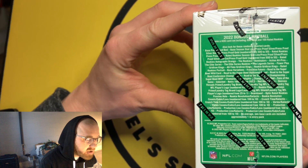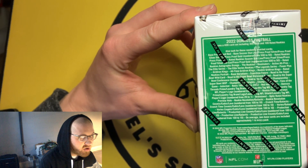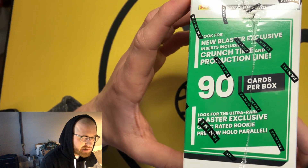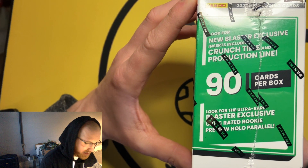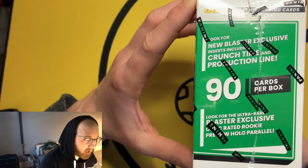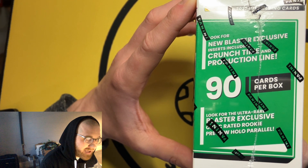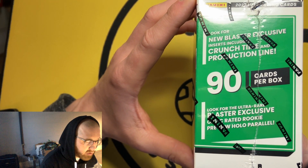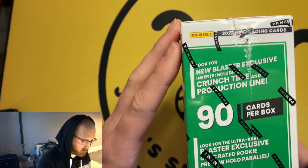What I'm concerned about is the 400-card checklist with 100 rated rookies — there's not 100 rookies in this class we're excited about pulling. That means you're going to get a lot of players you're not jacked about. But it's cool that they have the new blaster-exclusive Crunch Time and Production Line inserts, and the Optic Rated Rookie holo parallel is something people love out of Donruss.